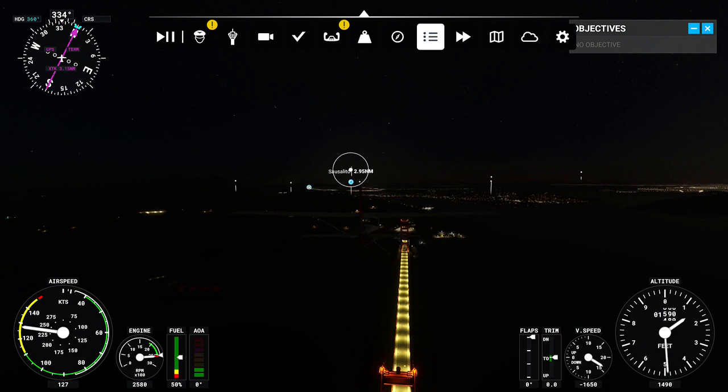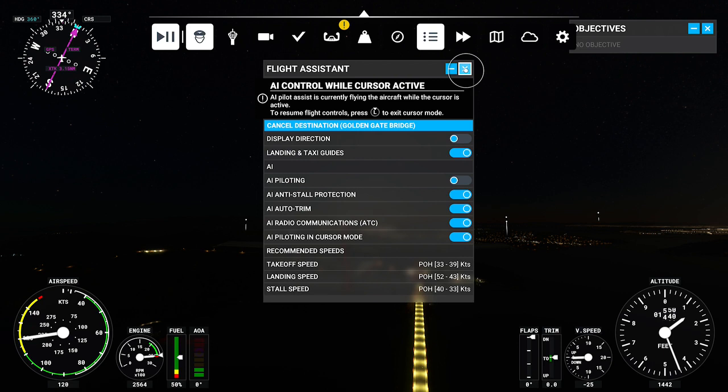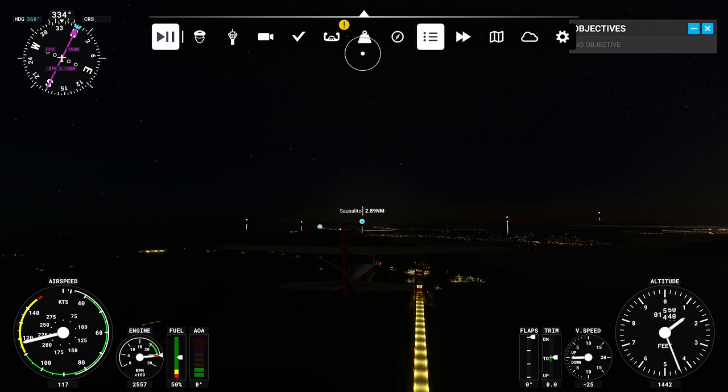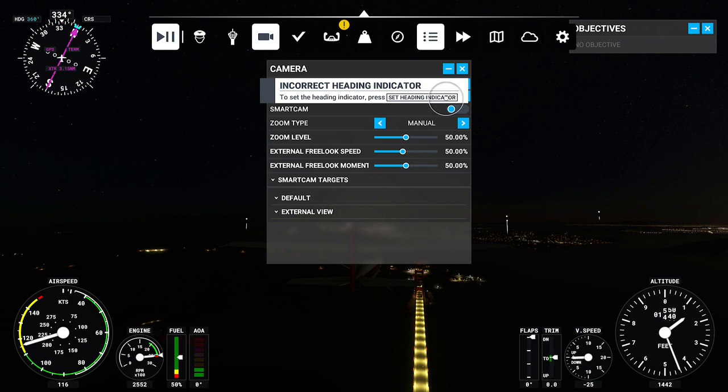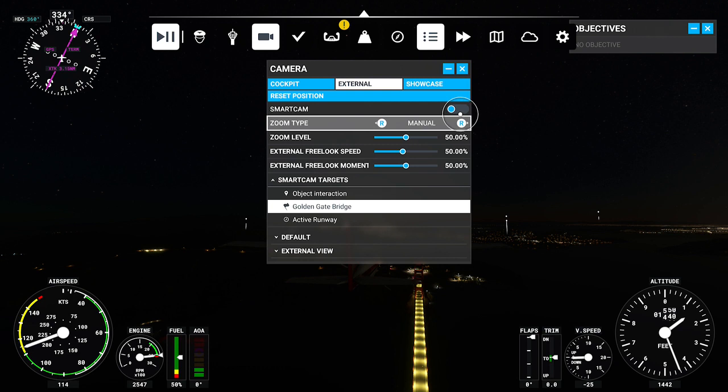That's called Active Pause. Then we will need to head over to the Camera option — don't click on the Assist option like I did, you can close that. Just press the cross, move over to the Camera button on our toolbar. Once you've done that, head down to Smart Cam Targets and you will need to click 'Golden Gate Bridge'. It might be a little bit temperamental, so just click another option then go back to Golden Gate Bridge if it doesn't let you click it.